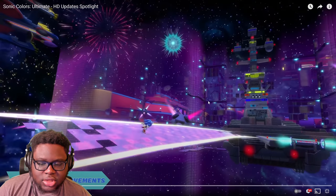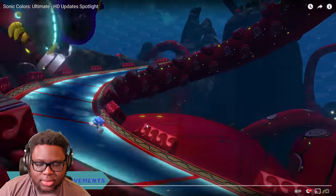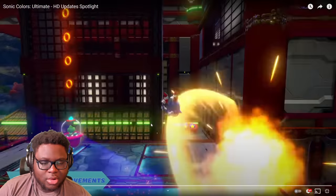Although Sonic's model looks a bit too cheap with the lighting — it doesn't look as sharp as the Unleashed or Generations model. But aside from that, I think the stages are starting to look a lot better. Starlight Carnival looks decent; even the screenshots they showed recently looked a bit washed out, but this looks a lot better. Aquarium Park looks decent too.